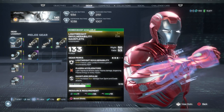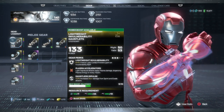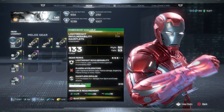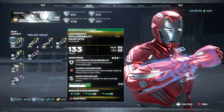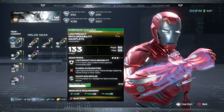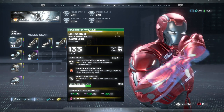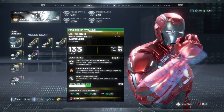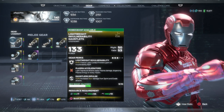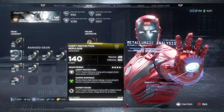For melee gear we're using Lightweight Invulnerability Gauntlets. With Lightweight Invulnerability you get an 8.4% chance that light combo finishers grant an invulnerability buff. Whenever I'm doing melee it's almost always going to be the same light combo — pop them up in the air and slam them down. We also have Plasma Accelerators — light signature attacks apply plasma damage on every impact. And Dauntless Impulse gives 11.3% increased stun damage from sprint and evade attacks.